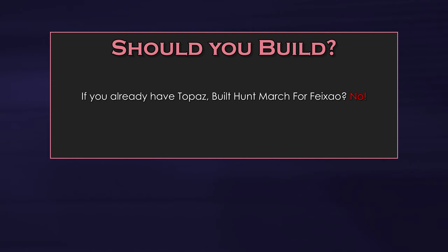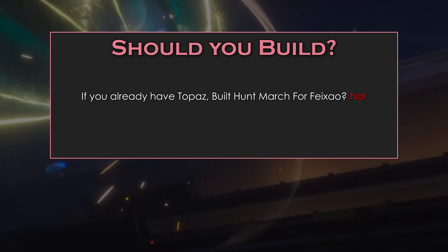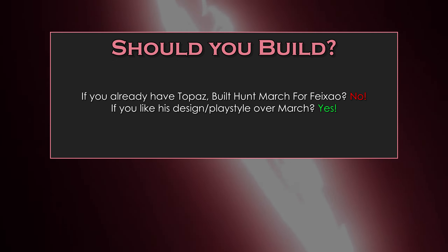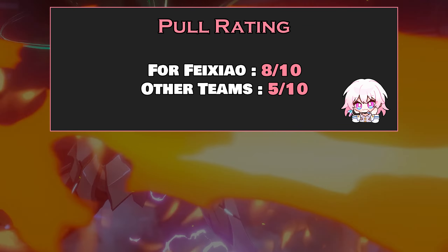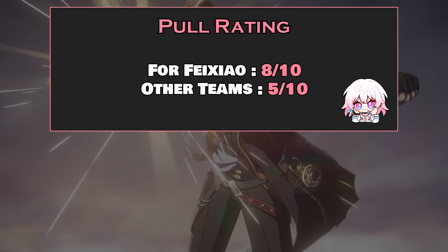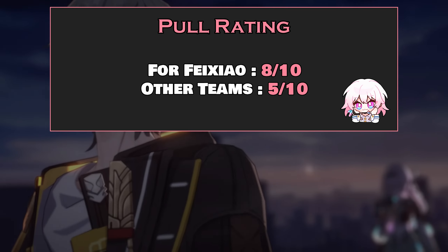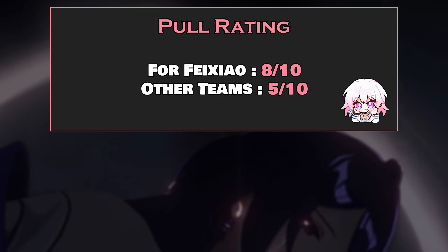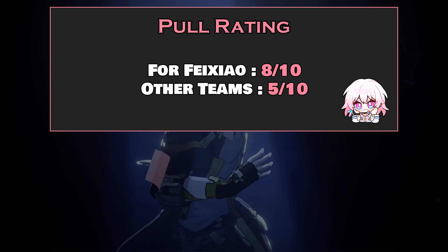Should you build? If you already have Topaz or a built Hunt March for Aventurine, nah, you don't need Moze. If you like his design and play style more compared to March, yes. Overall, I would rate him an 8 out of 10 unit for Aventurine teams, but outside of that, his value drops a ton where he'd be a 5 out of 10 instead. Let me know your thoughts down below on whether you're building Moze. Make sure to leave a like and subscribe — it really helps out a ton. And that's it for this guide.